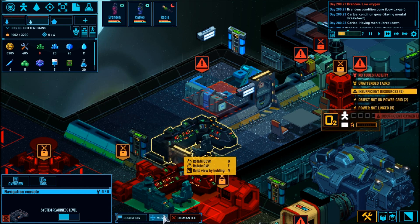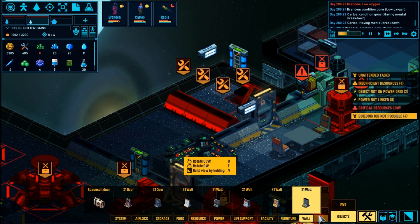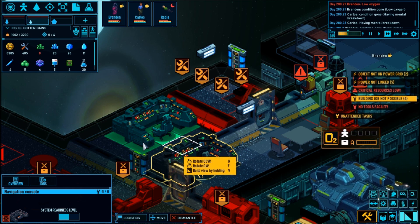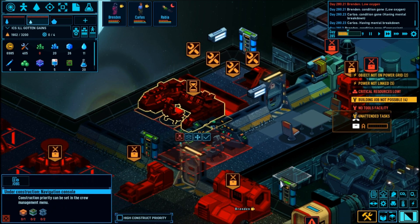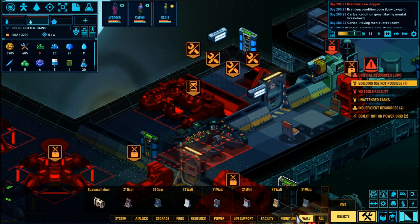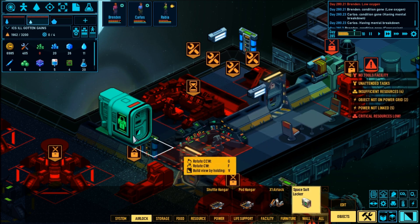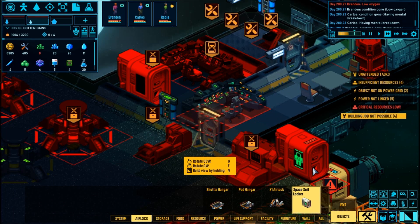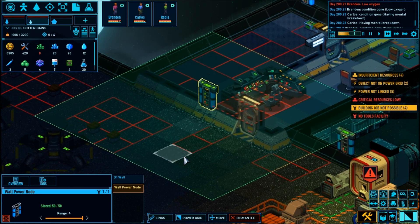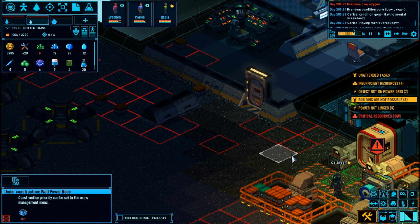We're going to wait until the toilet is moved. We're going to go wall there and rotate it — move that there. Order a spacesuit locker — air locks, spacesuit locker right there. We will also move this power node to take everything offline, because everything is going through that one power node right now.